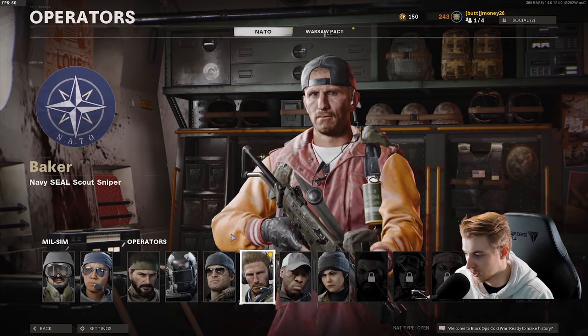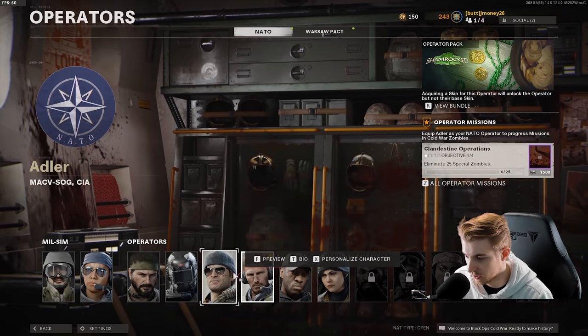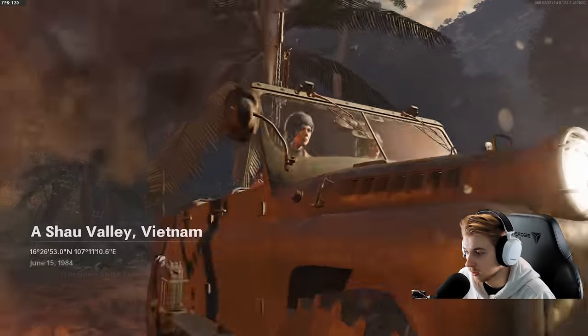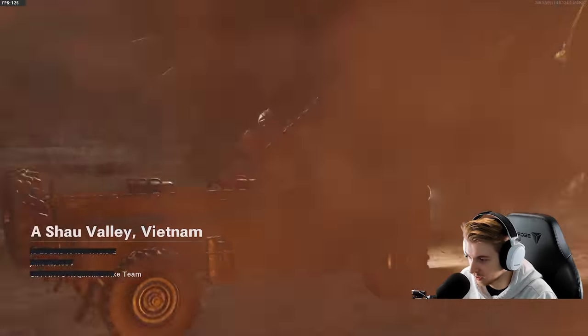Actually, I'm going to change the operator really quick. Let's do... I guess I'll go with Port Nova. I haven't used this skin in a while. All right, here we go, me and the twin. Oh, I guess I picked the wrong skin.